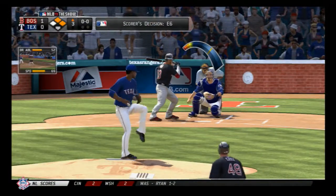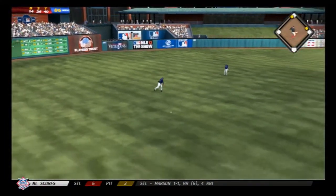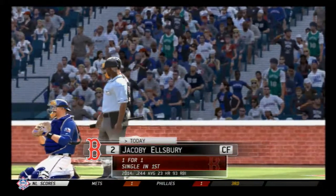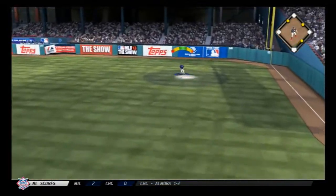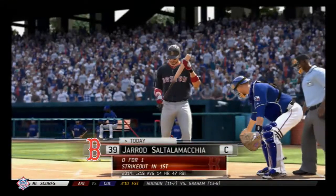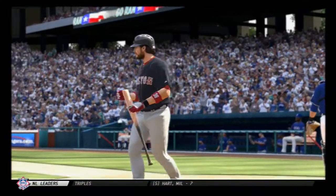Now a swing and a ball hit high in the air into shallow left center — Kubel is there and he has it for the out. Jacoby Ellsbury to right field — Cruz is right there as he takes it for the second out. No tag at second, he'll head back there with two away. Set him up one and two, and a big strikeout — they'll leave a couple of runners on base.